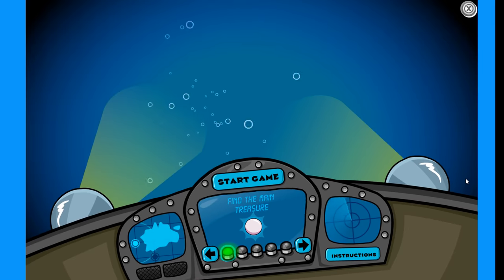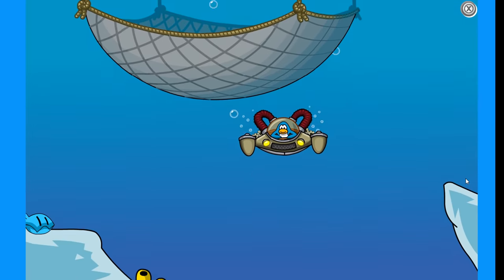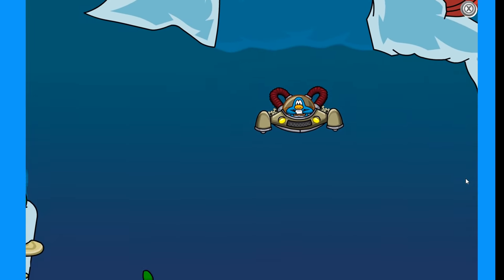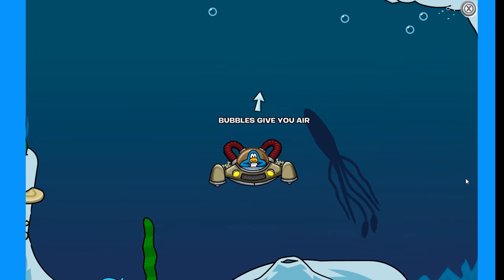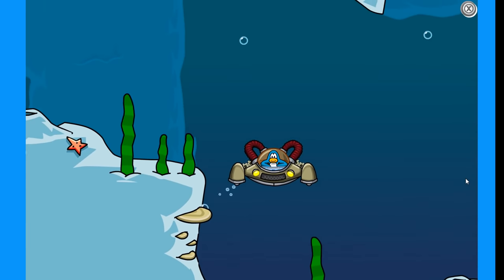On the Aquagrabber minigame, if you are very lucky, you can actually spot the Giant Squid, which is a secret easter egg. You can also get the Squid Spotter stamp. It's definitely pretty cool to see a Giant Sea Monster on Club Penguin Rewritten.